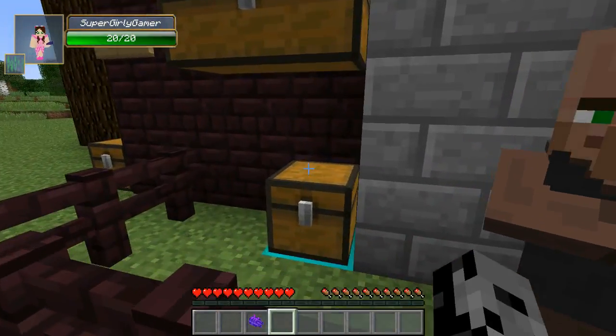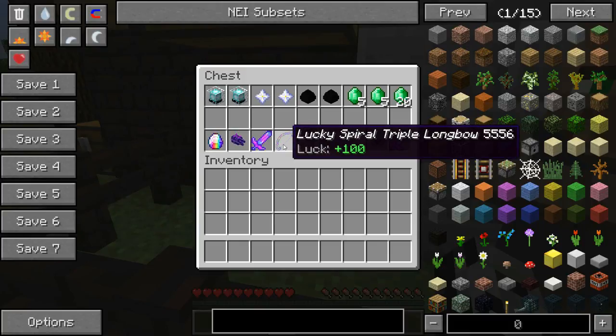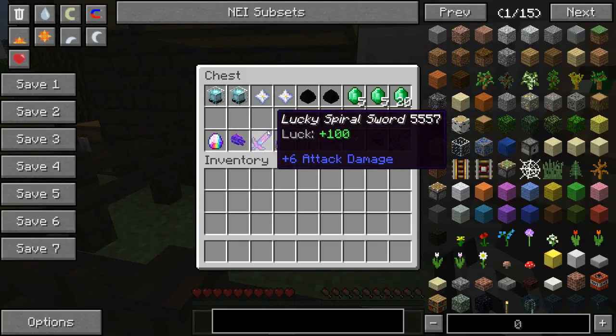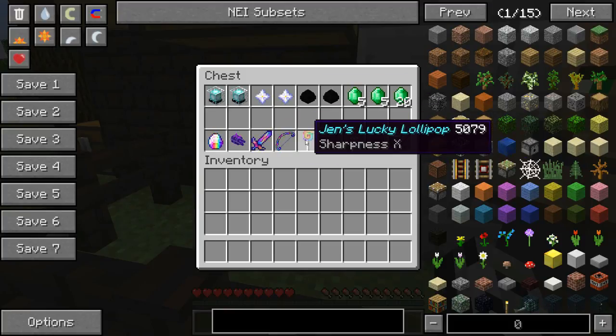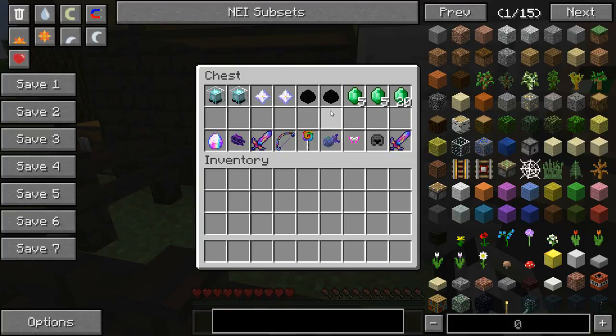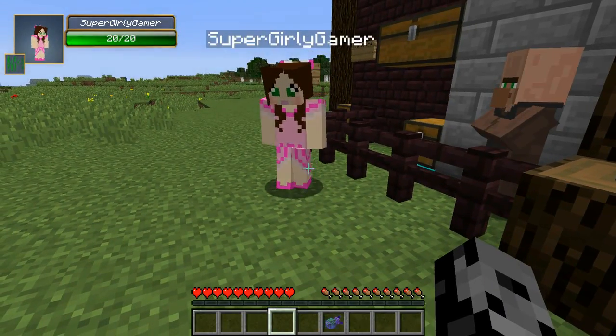You're gonna be jealous of mine. For another side, we get the lucky spiral sword and the lucky spiral triple bow. Guys, this is the stuff that has special effects — these may cause explosions, they may shoot little pixies at you. There might be flying fat pigs! I don't know what's gonna happen but it's gonna be insane. For a dragon egg, we get Jen's lucky lollipop with sharpness 10, and Pat's lucky nuke.